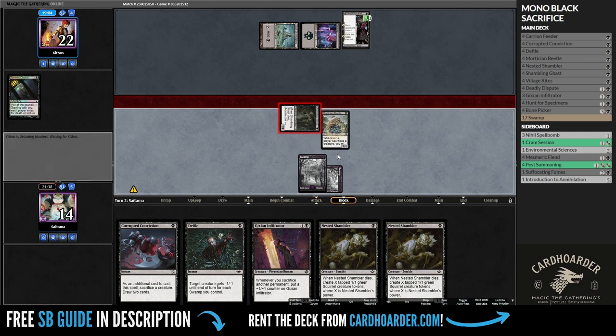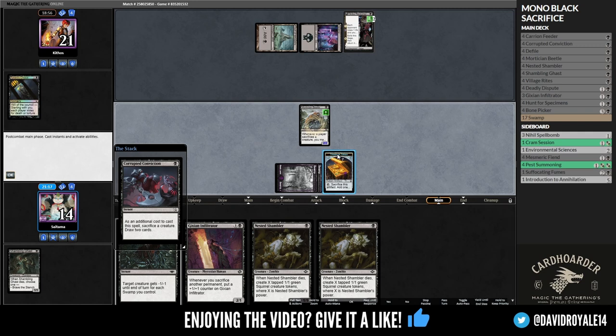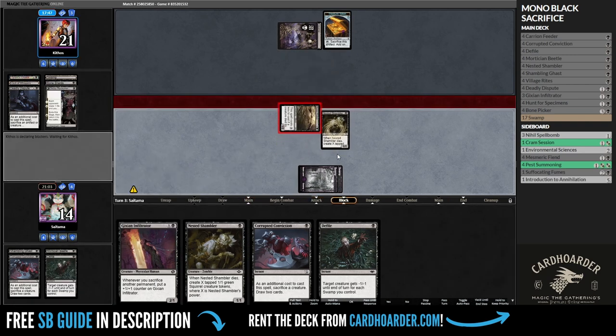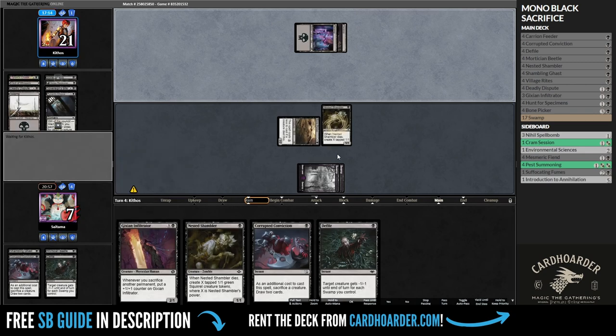Our Mortician Beetle and Geeksian Infiltrator benefit the most from the sacrifice effects, so we need to get them on the battlefield as quickly as possible. We use removal spells to trade creatures with our opponents, but we are hurrying resources. That means if this turns into a long battle of attrition, we'll come out on top easily.